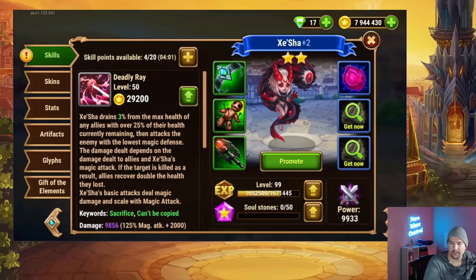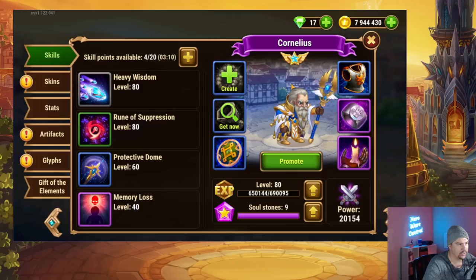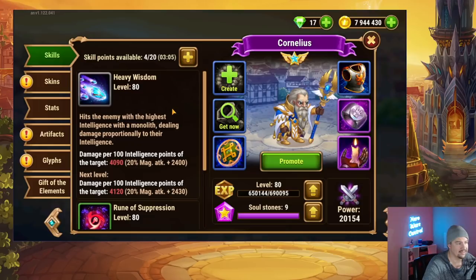There is a hero you can use to game her magic defense system a little bit, but we'll talk about that later in the video. It's not the top way to defeat her, but it is an interesting way. When it comes to mage hunters in Hero Wars Mobile, the first one that comes to mind is Cornelius. His ultimate ability hits the enemy with the highest intelligence with the monolith, dealing a large amount of damage in one hit. You may need to boost Cornelius's damage output with a Nebula or an armor penetration hero, since it's a physical damage attack, to get it high enough to one-hit Zisha.